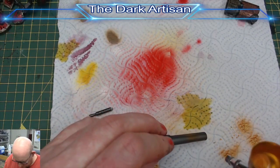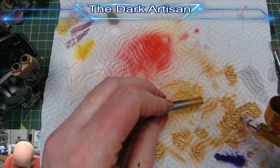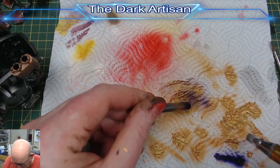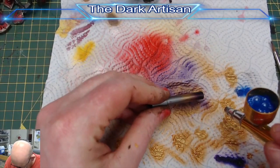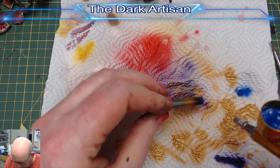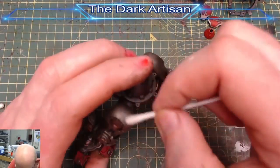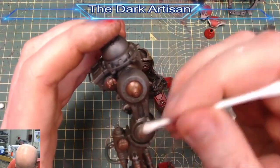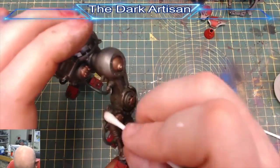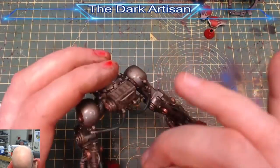We move on to the muzzle burn on the battle cannon and thermal cannon. Using Glorious Gold by Vallejo Air, we cover about a third of the tip of each gun. After that we use Hexos Palesun to cover about two thirds of that gold area — it creates a nice warm purple feeling at the end of the barrel. Then we use Ultramarine Blue for just the very tip of the guns, and also on the exhausts at the back of the Knight. After that we apply quite a lot of Streaking Grime to most of the silvers and golds as well as some of the pipes, let it dry, then use cotton buds with white spirit to wipe off the very raised areas and create that grimy, oily feel. It's a big hulking robot — it's going to have a lot of oil and grease.